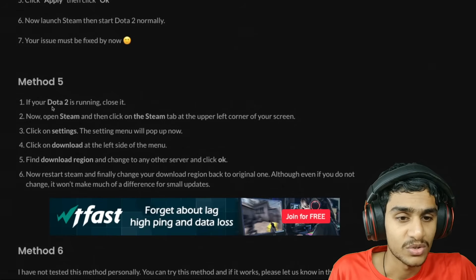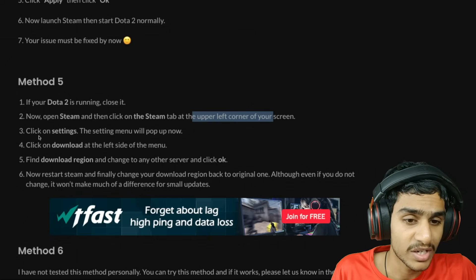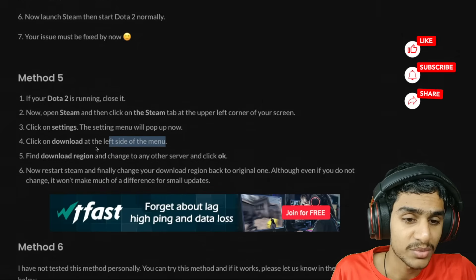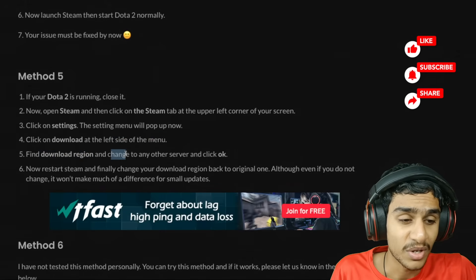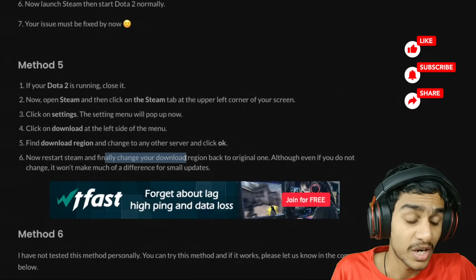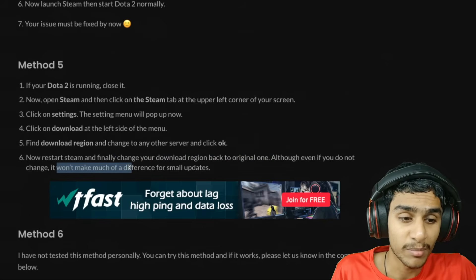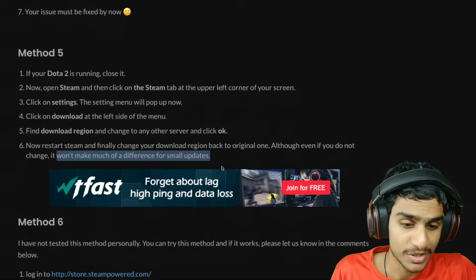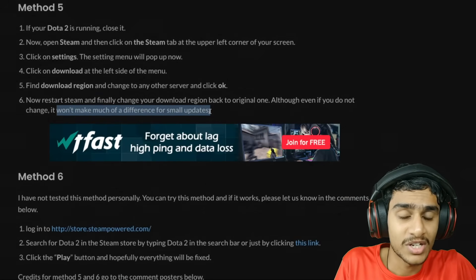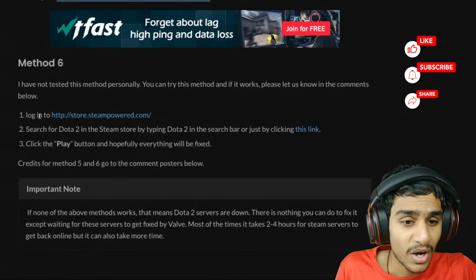Method 5: If Dota 2 is running, close it. Open Steam, click the Steam tab in the upper left corner, click Settings, then click Download on the left side. Find Download Region and change it to any other server, then click OK. Restart Steam, and you can change your download region back to the original. By changing the region you're switching servers, so if the servers in your region are down you can use another server to get the game up and running.